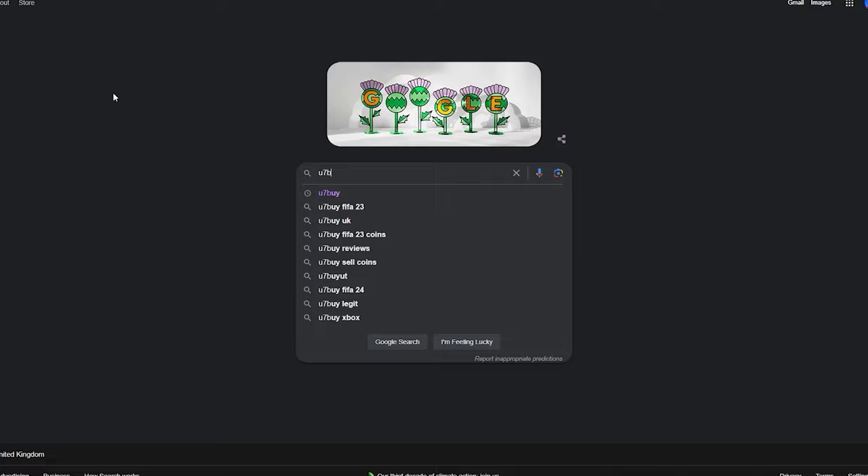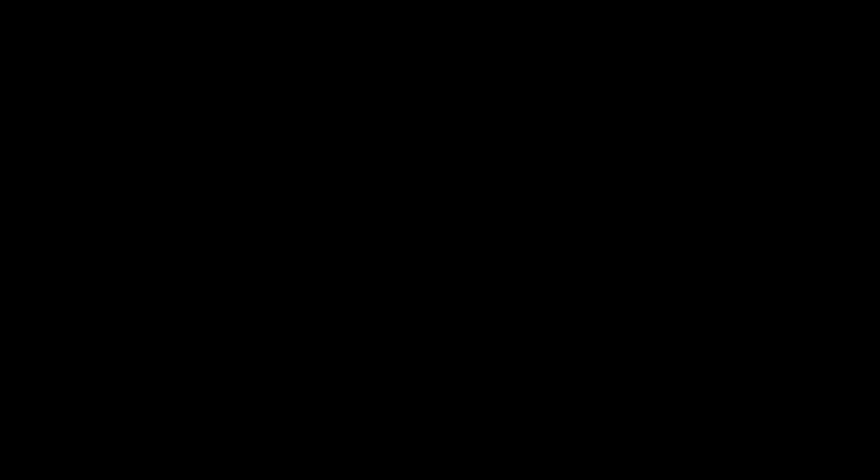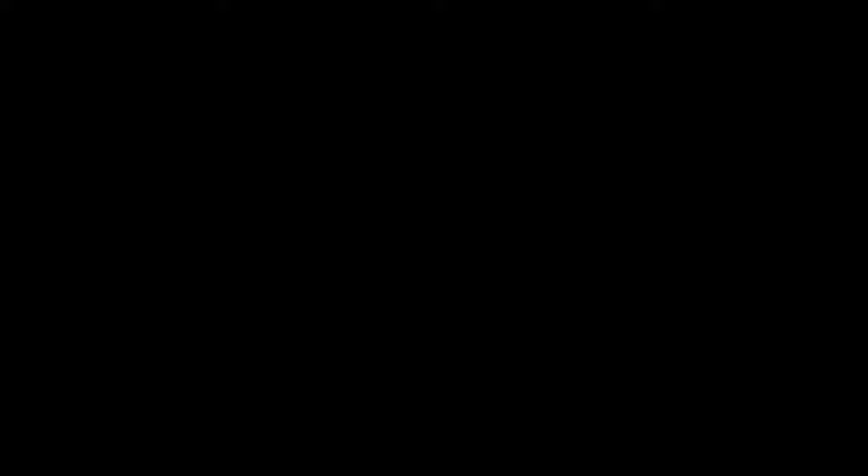If your team's looking like this, then I have the place for you. Head over to U7Buy for all your coin needs. They're cheap, fast, and reliable, but make sure to use JT11 at the checkout for 6% off all of your coin orders.